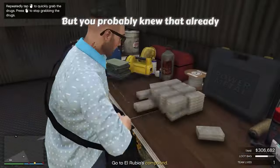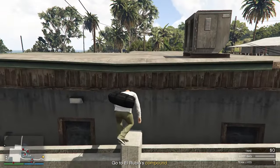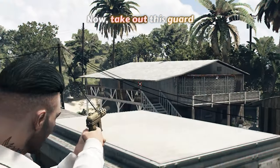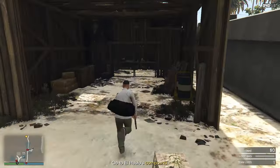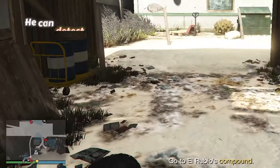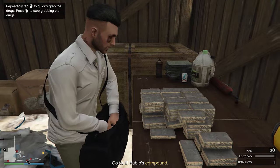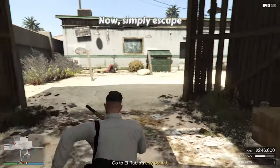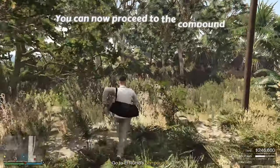To loot the other area, simply climb onto this roof. Take out this guard and destroy the camera. Beware of this guard — he can detect you if you cut the grate while he is near, so only cut when he is not close. Once done, simply escape. You can now proceed to the compound.